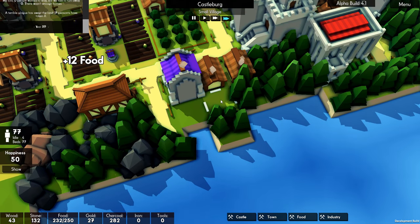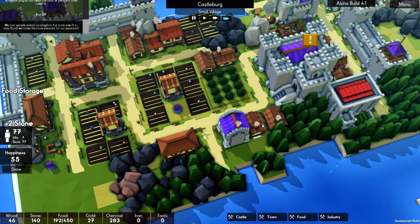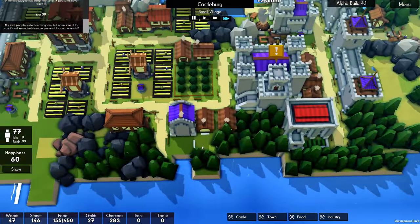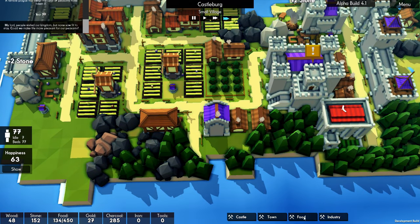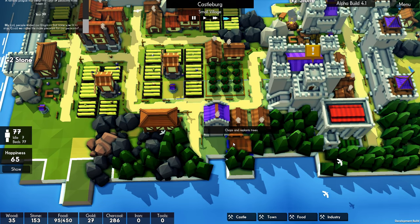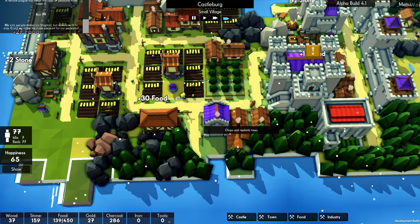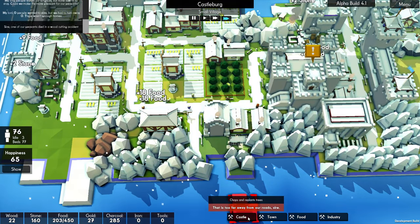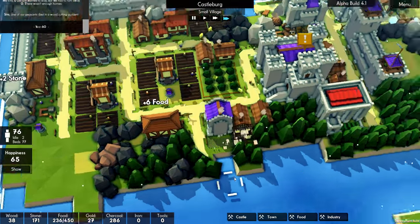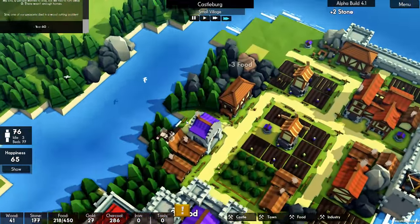Terrible plague has swept the land and 17 peasants have been taken ill. You've got 44, so hopefully we're not going to lose too many as a result of that — we'll keep our fingers crossed. Down here we could have maybe some more houses there if we really wanted to. Let's go ahead and build another forester. We would actually be able to dig into the Lord's Forest around here, which wouldn't be too terrible for us.